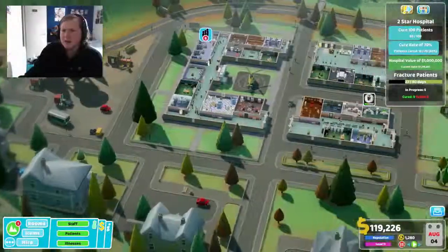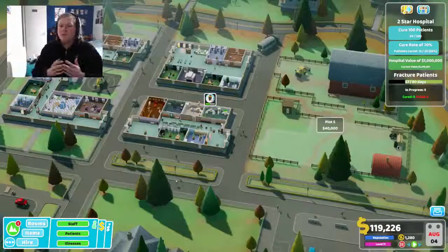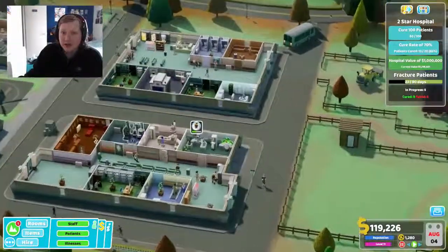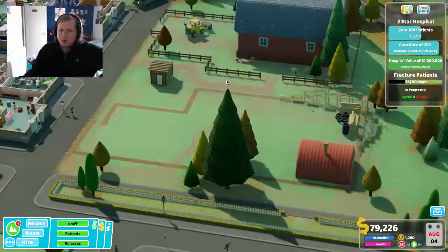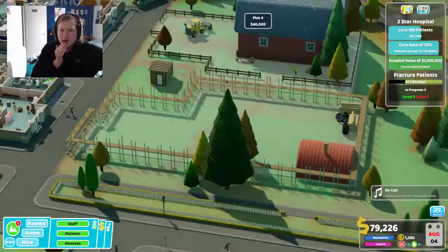What is up everybody, Josh PH Games here, welcome back to another episode of Two Point Hospital. In the last episode we've been sorting out this hospital at Tumble, trying to make it better and better, but sort of failing miserably.